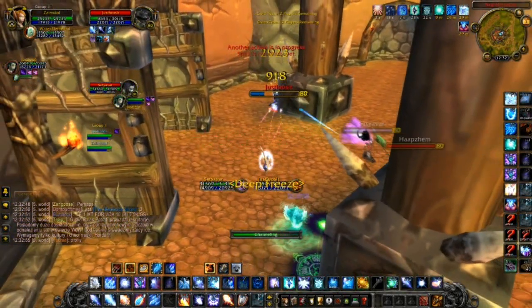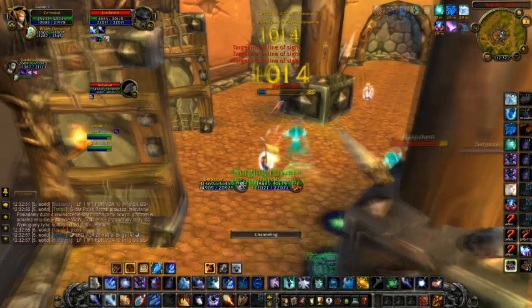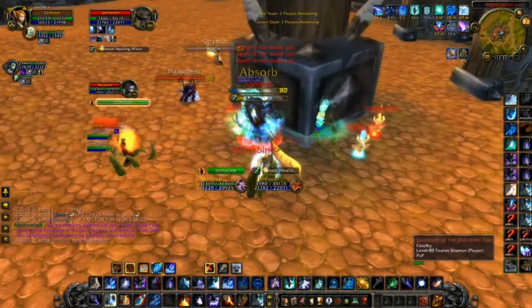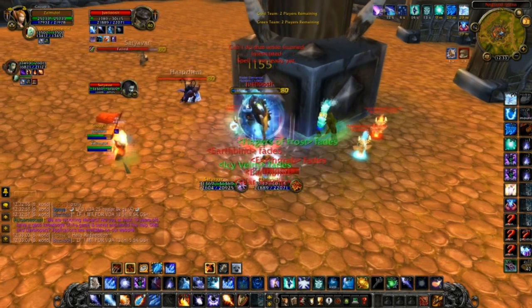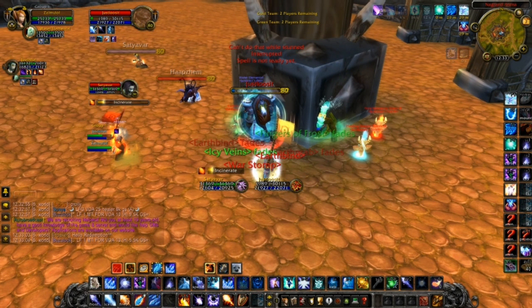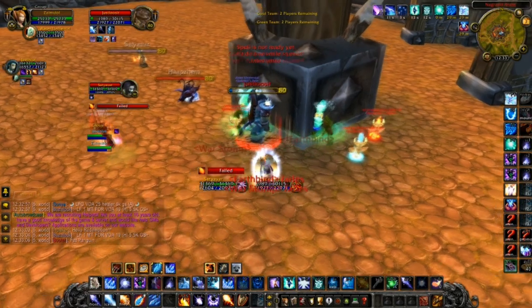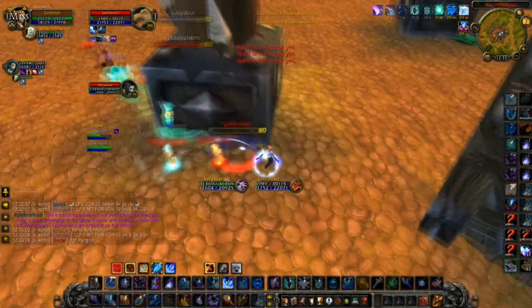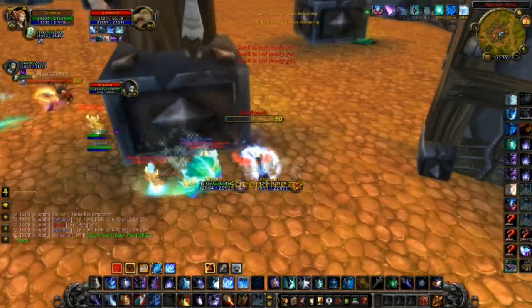I cast Arcane Missiles here because I see him going for that pillar and I didn't think I would get another Frostbite proc to stop him. I blink around the pillar to keep up with him because I want to keep pressure up and make sure he doesn't get any heals off. I use my Blood Elf Silence to stop that heal. I notice where my partner is and I know he's going to want to continue to LOS, so I start running around the pillar in the direction I think he's going to go to try to keep up with him. And I was actually correct in this instance.